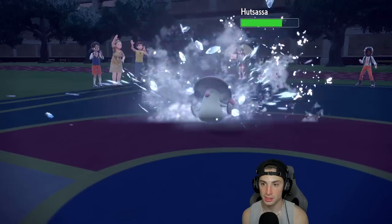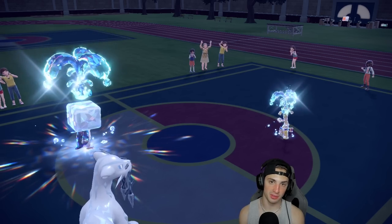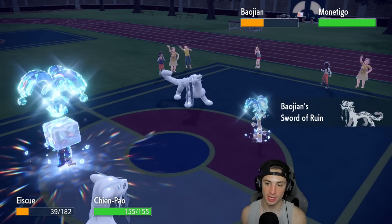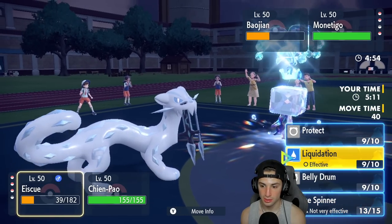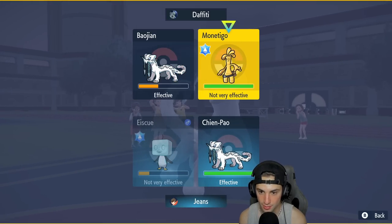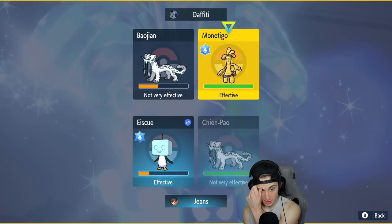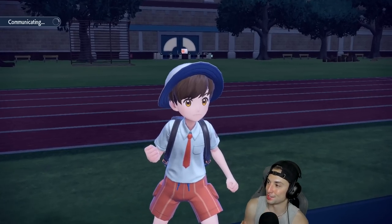Now I go into Shenpao, we've got some speed, and we're getting value out of Eiscue — love it. I'm not scared of first-turn priority moves since we can eat them with ice face. He ends up going into Shenpao for sucker punch — lovely with that ice face. How many turns left in tailwind? One more turn, which is big time. I could double down into Goldgo. Sucker punch will do more into this thing.